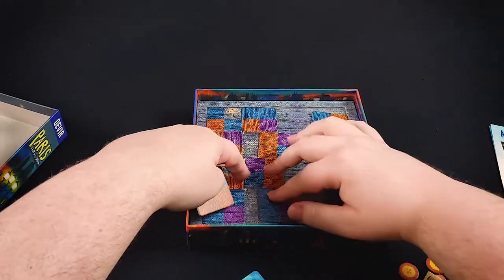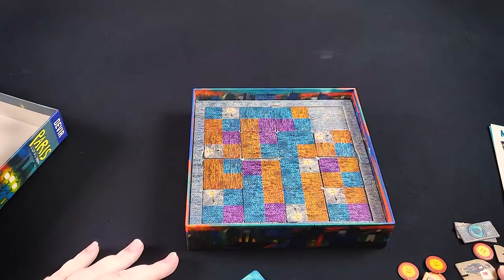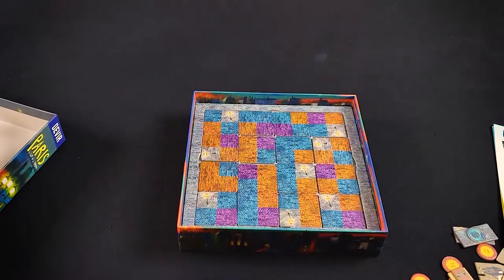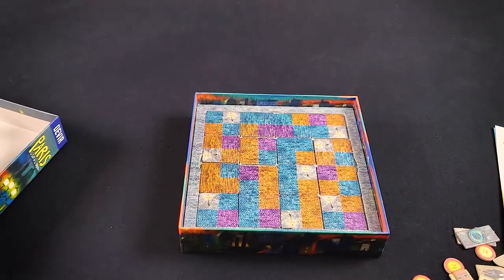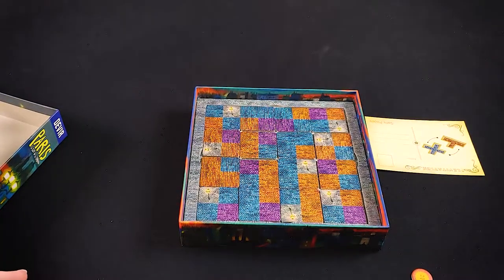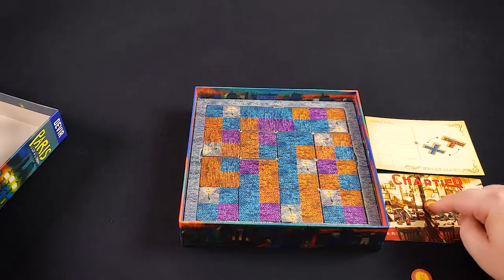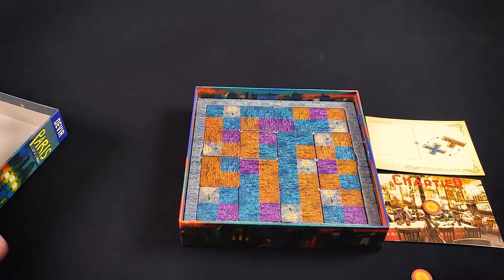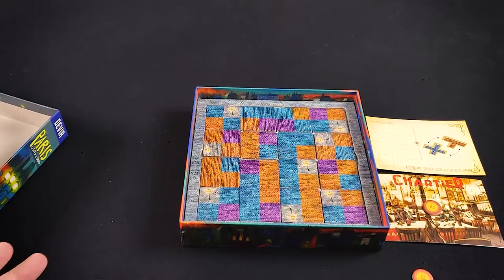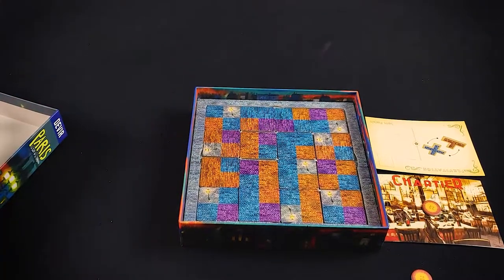After all the cobblestone tiles have been played, you go to the second phase, which involves either playing buildings or activating the action cards. On your turn you can do one of two things: play one of the action cards laid out along the side of the board — activate its ability, flip it over, and place your token on it — or play a building. You only have four tokens, so you can activate four of the eight cards total, but all eight will get activated between both players. Buildings can only be played to areas that have your color — orange or blue — or to the neutral purple areas.